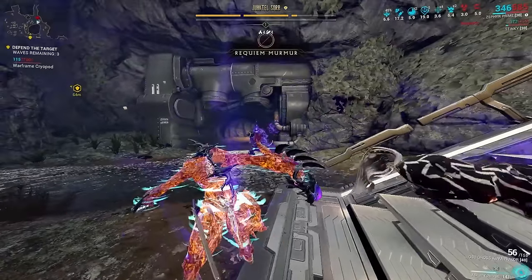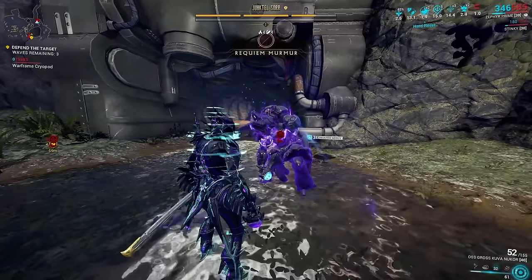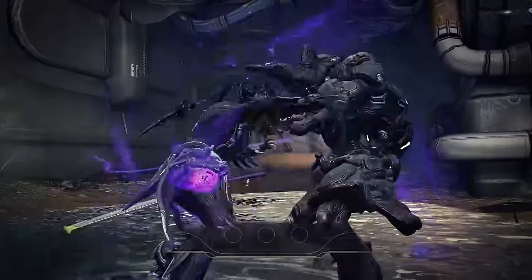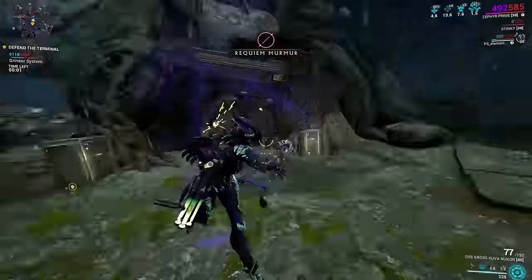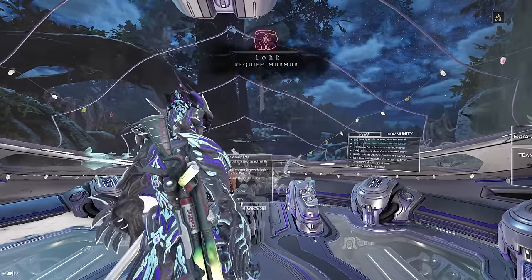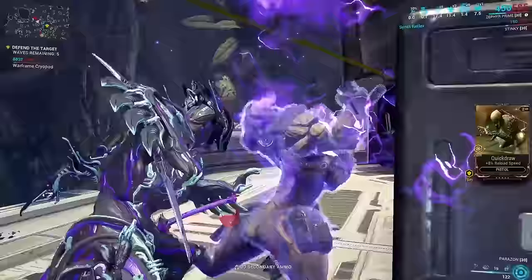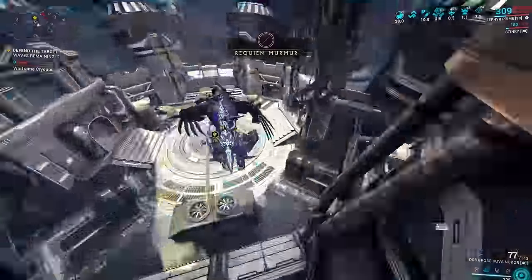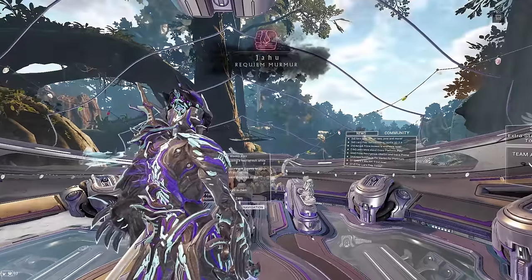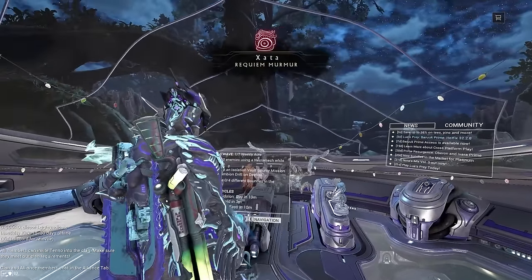If your Lich spawns during your mission, it is not enough to just down your Lich — you need the correct sequence of Requiem mods equipped on your Parazon to successfully defeat them. With a filled-out Murmur, when you complete a mission, it will reveal one of the three mods required to defeat your Lich. It is recommended to complete and kill as many Thralls and missions as you can to discover all three mods, so you know which mods to obtain.